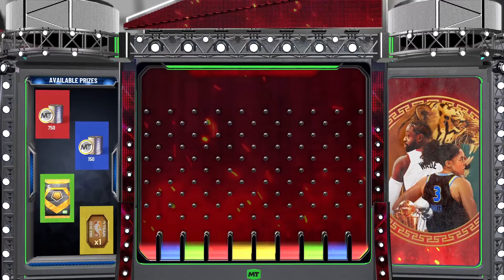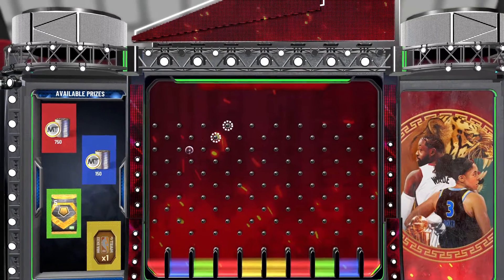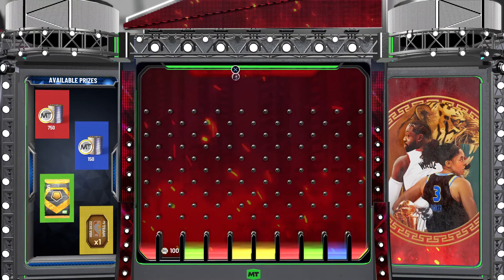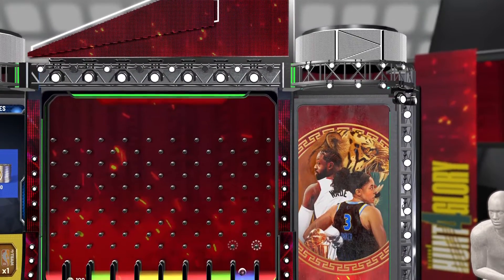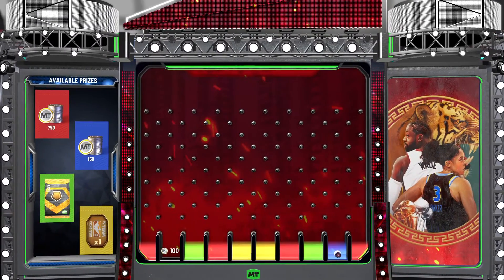Ball drop time — we got to guess. I'll go for the green — little red. We got 750 MT. Not the blue — that's not what we wanted. If he was picking it would have been number four on the list. Let's try again — red or green? We got blue again. Are you serious? That sucks.